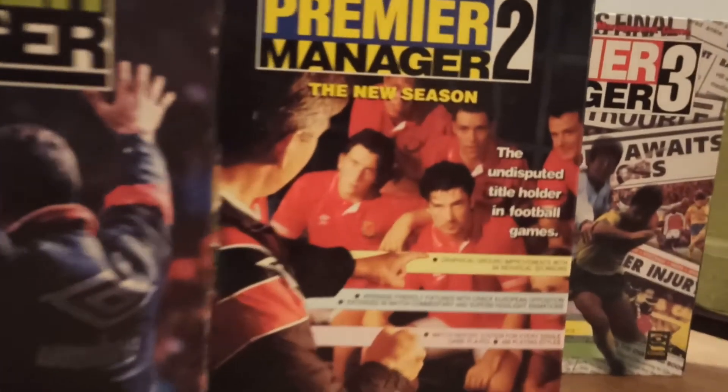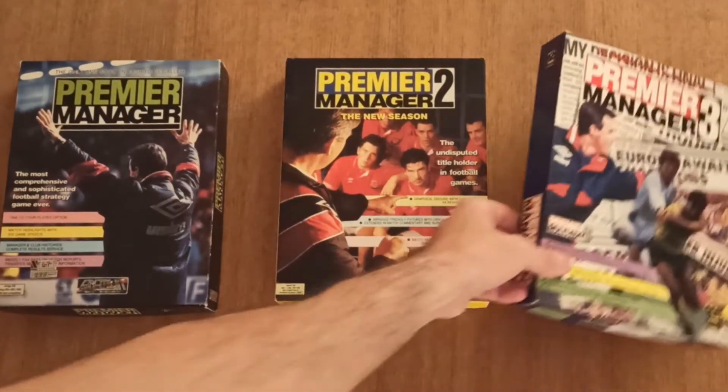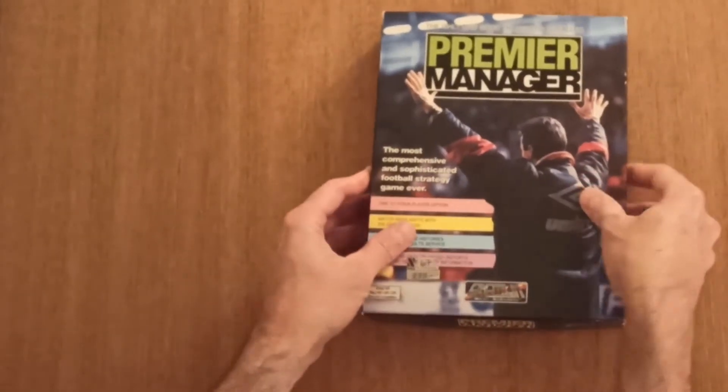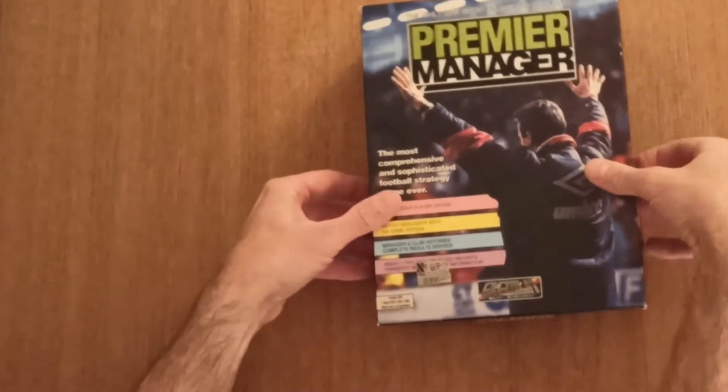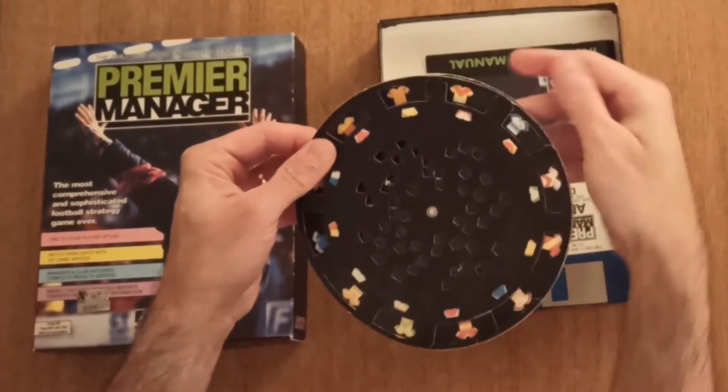The Premier Manager game boxes are some of my favorite boxes of all. I love how Gremlin kept the style of the boxes similar but not exactly the same — it's easy to see they are part of the same series. The copy protection for all three games are these code wheels. There is something pleasing to me about the aesthetics of these, especially the first one with the kids, but they are kind of annoying to use.